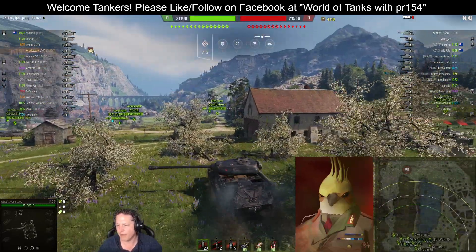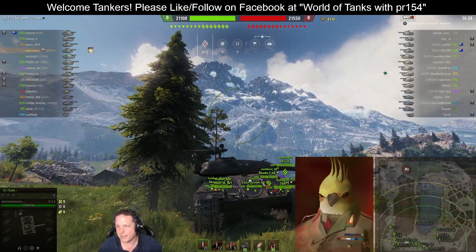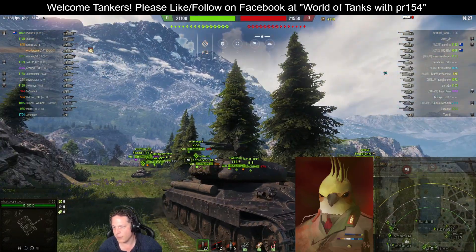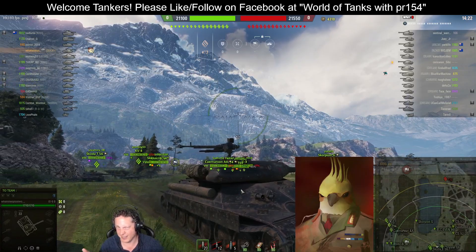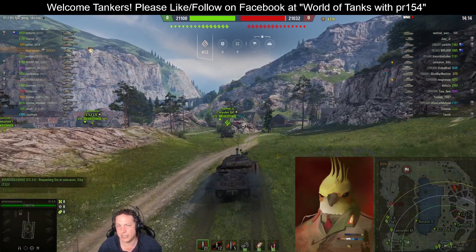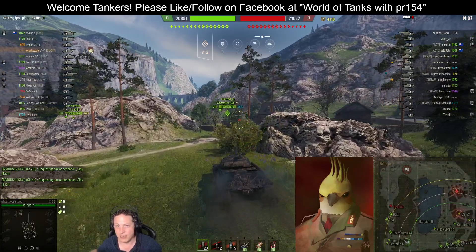For one, the frontal armor layout — it lacks the prow nose of the Defender, but that kind of makes the upper and lower frontal plate combination arguably a little bit more durable, so long as it doesn't normalize these plates by doing anything silly and turning at an angle towards the enemy. It also boasts a much higher rate of fire than the Object 252U Defender, but that doesn't necessarily mean they have the same penetration ability.